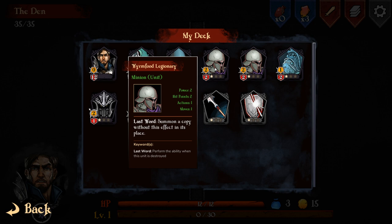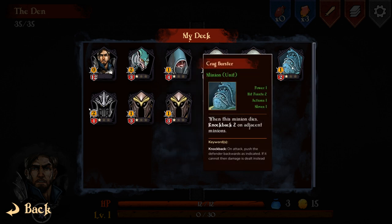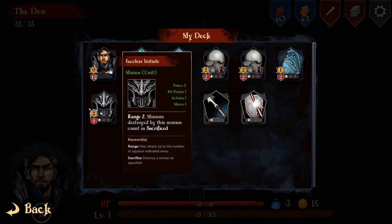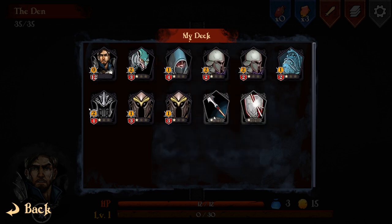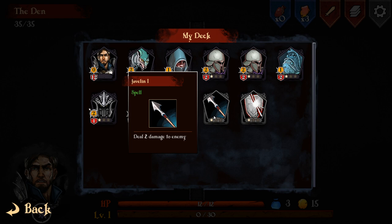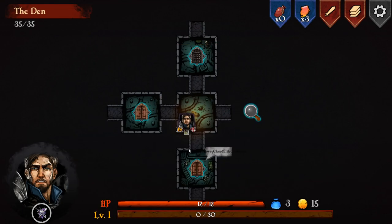Then we've got Wyrmfrid Legionary - Last Word: summon a copy without this effect in its place when this unit is destroyed. There's also a minion where when it dies, it knocks back two on adjacent minions - on attack, push the defender backwards; if it cannot, damage is dealt instead. Then Faceless Initiate has Range 2, meaning he can attack two units away instead of just adjacent. Karim Kingspeed: when someone sacrifices an adjacent friendly minion, summon a Meek Servitor. We also have spells for dealing damage or giving block, and potions which are one-time use cards.